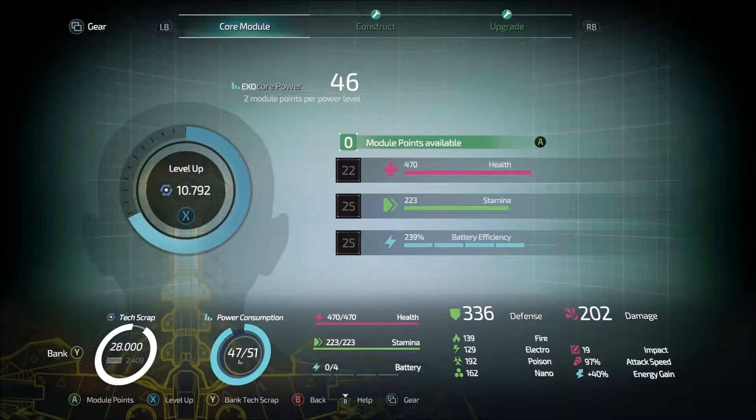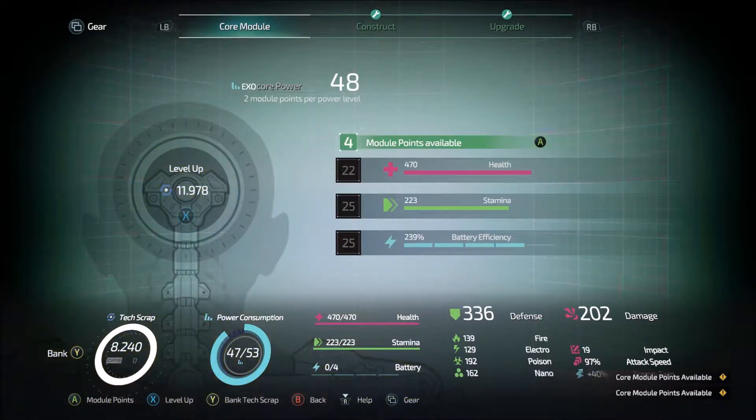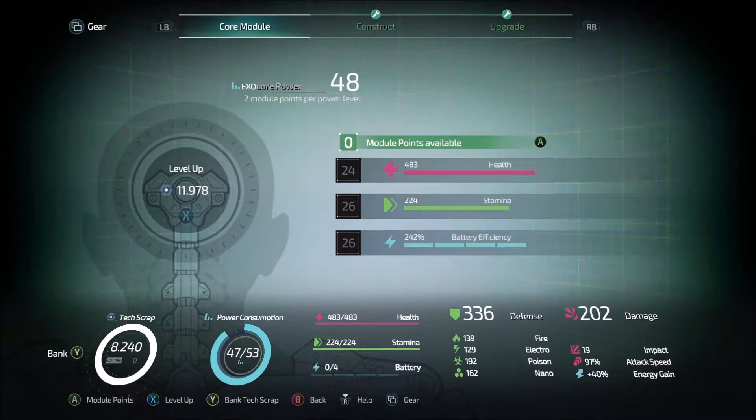So definitely do a level. And if we can do another one, we will - and we can, so we do. Let's spend on some of that. Actually, let's do two points in you and then one in each of the others. Sweet. And now let's bank the rest of our tech scrap.